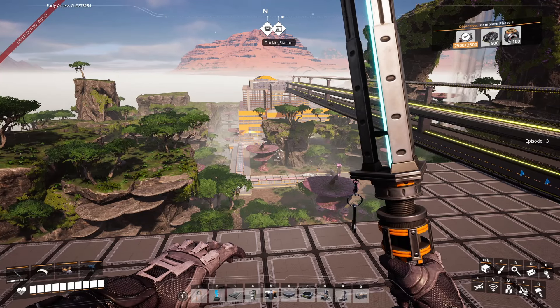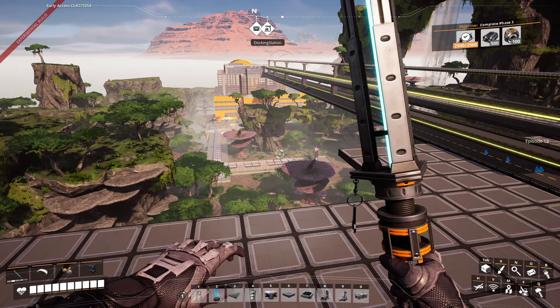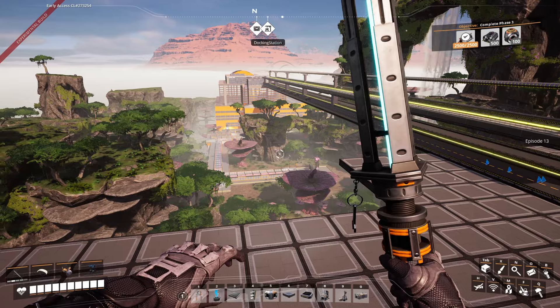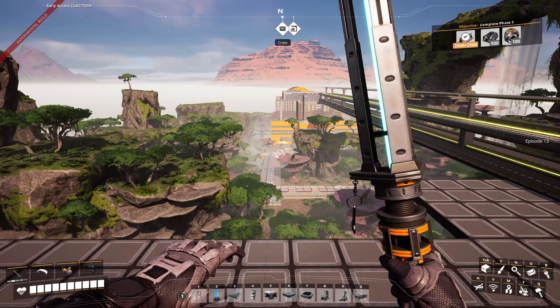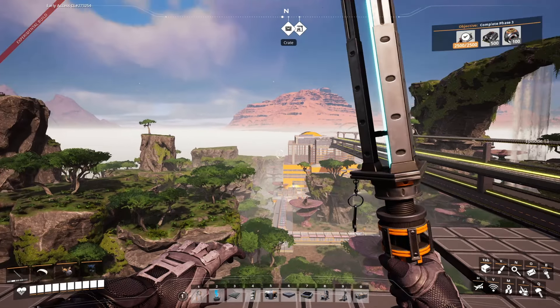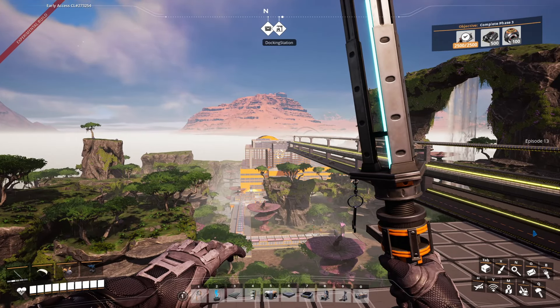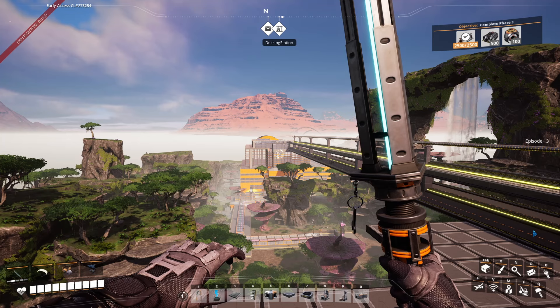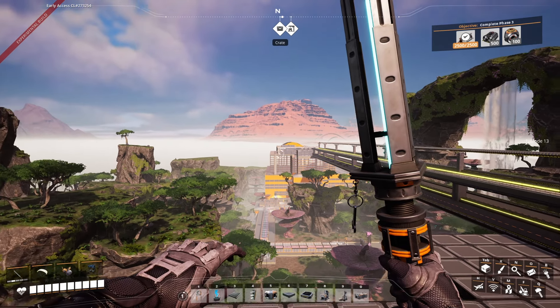Welcome back to Satisfactory, episode 13, with big plans. At the end of the last episode we upgraded two things. The first one is our oil factory — we have two oil deposits there, crude oil. We used to transform this only into plastic and rubber, but we transformed this into a giga factory for computing everything: computers, circuit boards, AI limiters, and high speed connectors.